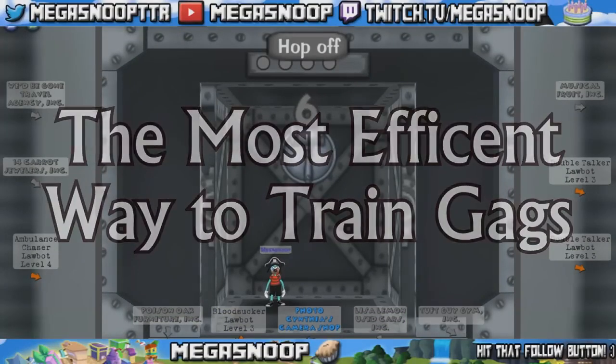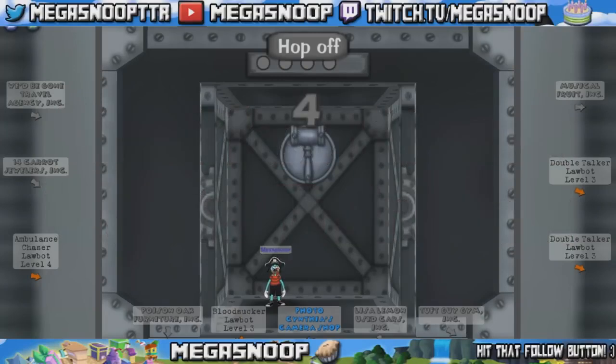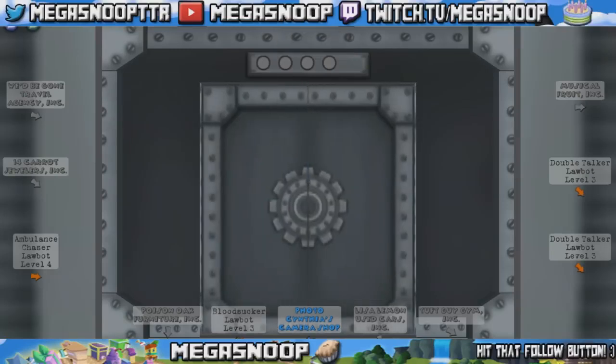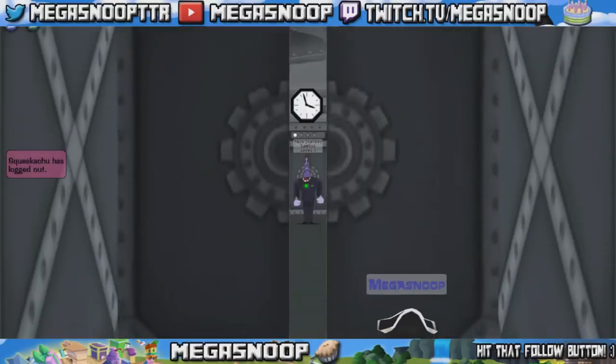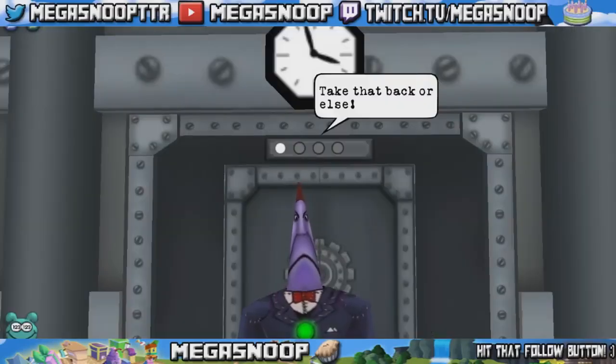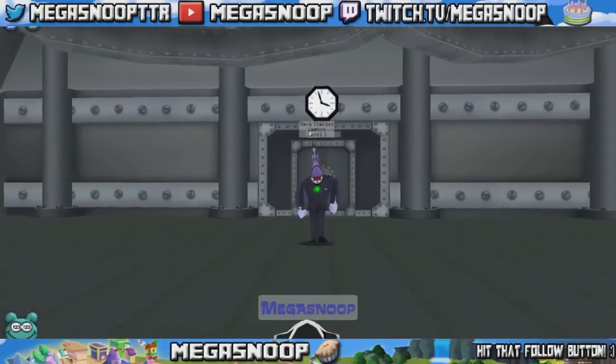I'll go through each individual gag, showing you how to train each one because there are different methods for each one. But before I even get to that, I want to give a couple tips just for general gag training. The first one is: when you first get a gag — it doesn't matter what it is, you just earned sound, lure, or drop — and you want to get it past that level 1 stage, here's what you can do.